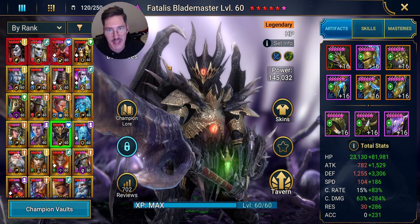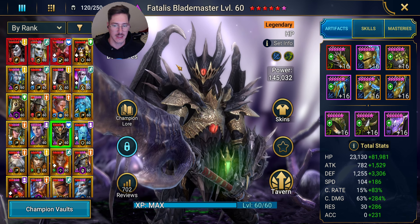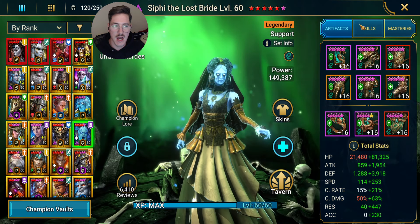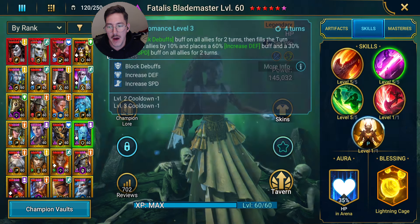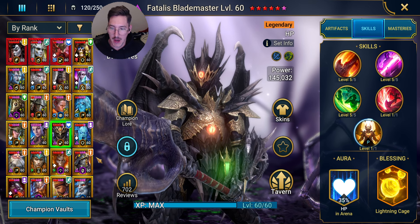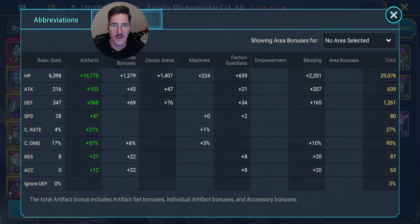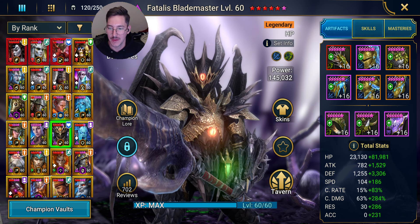I'm going to be testing out Fatalis. He's one of my favorites. Because Siffy is placing increased defense, HP and defense champions would be best to test with her. We have Wukong here in a lethal set — decently fast, could be better on the attack. I build all these champions without the optimizer — if you want to know how to build a champion, just do it yourself.